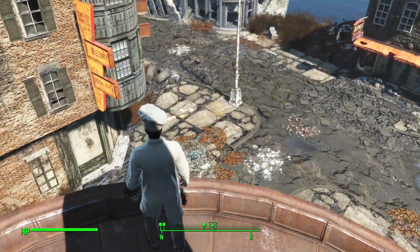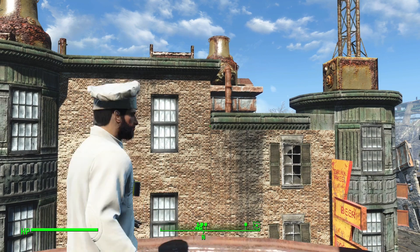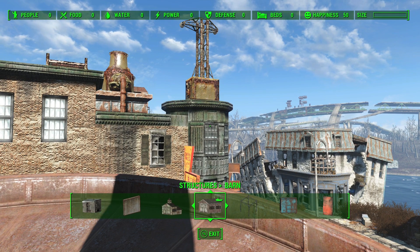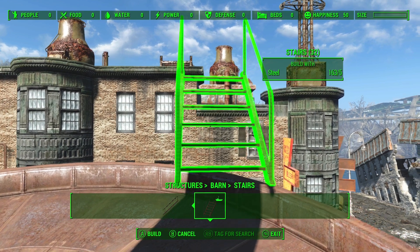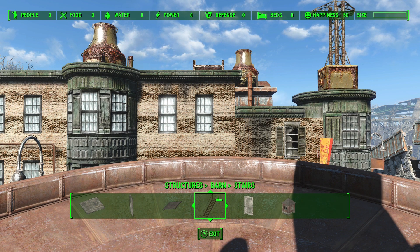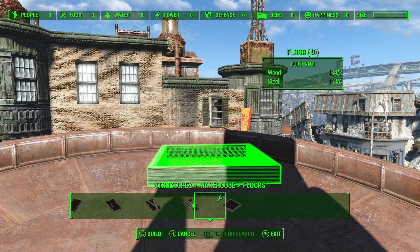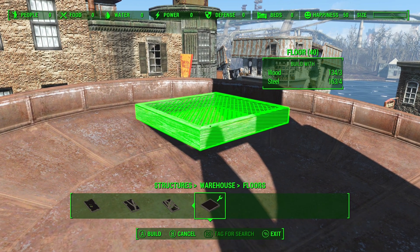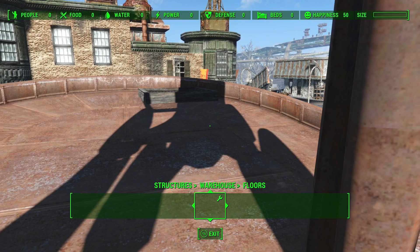So this settlement goes just about out to the curb, just across the street from this building. Today we're going to work a little bit on sniper perches, because having the ability to shoot things from a distance is a good thing. So we're going to do a little bit of a trick — you'd have to have the mod place everywhere in order to do this, because what I'm going to do involves building a little bit of stuff outside of the build limit of the settlement in order to make it across to that roof over there.